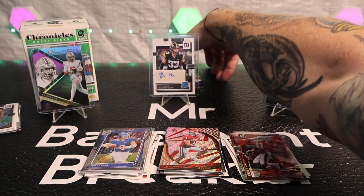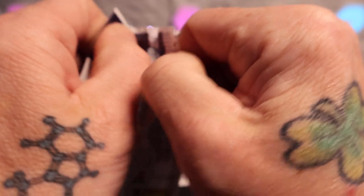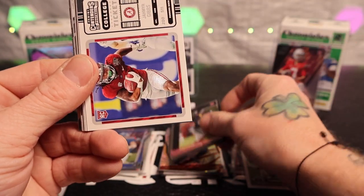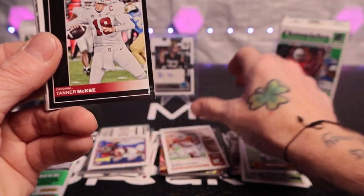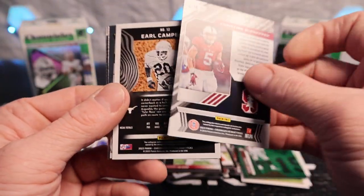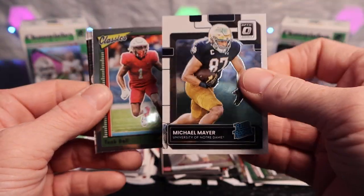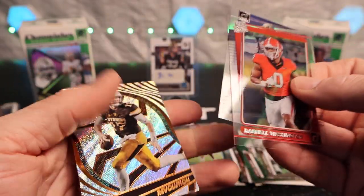Two more packs - bringing both up. Starting out with Jamal Williams and another CJ Stroud, Xavier Hutchinson, Jameer Gibbs, Stefon Diggs, BJ Robinson, Tanner McKee, Hines Ward again - looks like a green parallel. Christian McCaffrey XR, Earl Campbell, Michael Mayer with the optic rated rookie, Tank Dale, Darnell Washington, Dan Marino on the acetate, and then a Josh Allen on the revolutions.